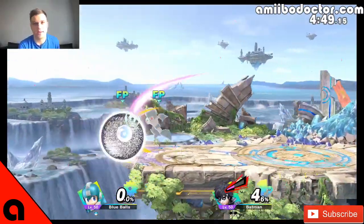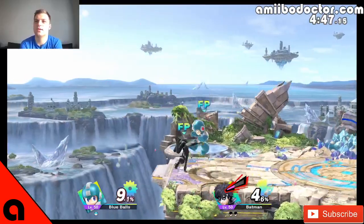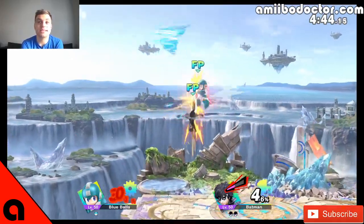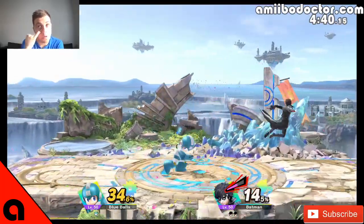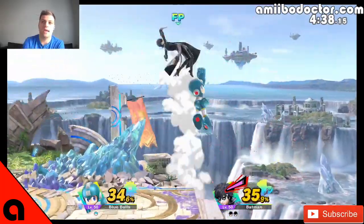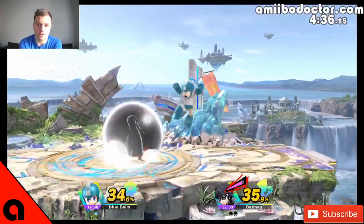More up tilt to up air — good, so that's still in. Up tilt to up air is really good on Joker, and it's really good on a lot of amiibo if they have it in their AI. On Joker that is obviously no exception.